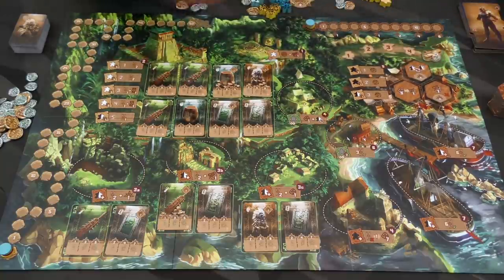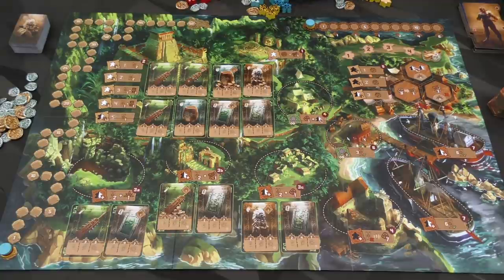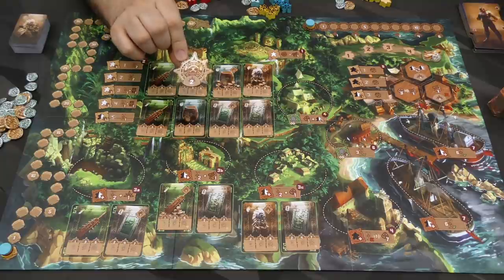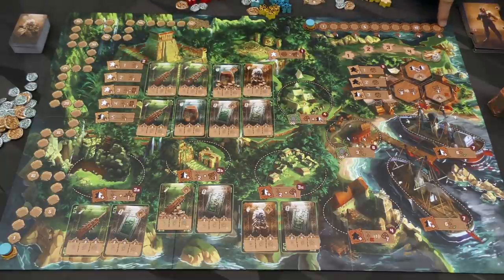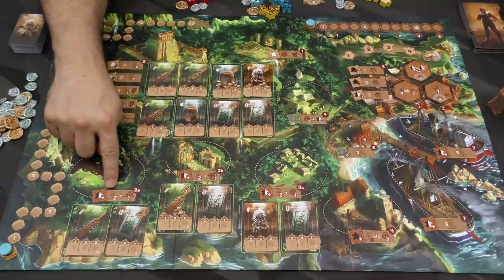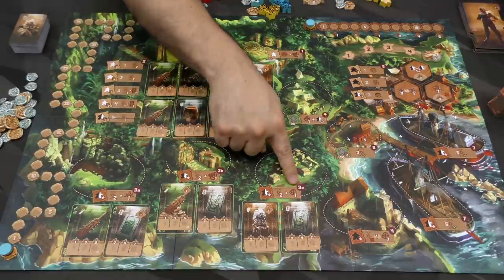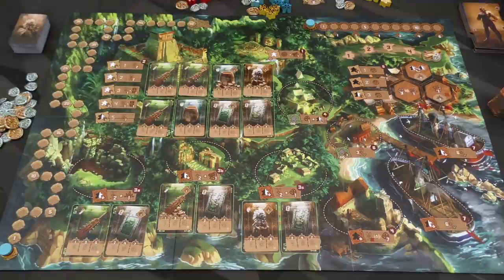At the end of the five rounds, you have already scored some points during the game. You are also going to score points from the special crate over here, and two points if you have the start player token. This track throughout the game will give you special benefits — a coin early on, maybe a point later. And if you make it all the way to the top, you are going to get four points and six points. Also easy to miss: these three locations have a secondary bonus above and beyond getting the two cards — a point, a tick on this track, or a coin.